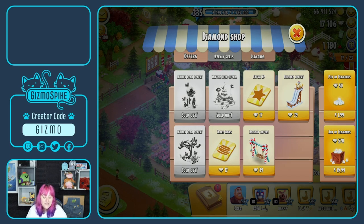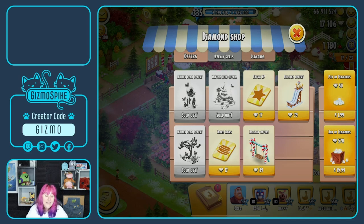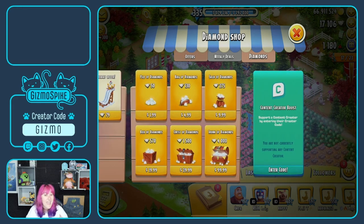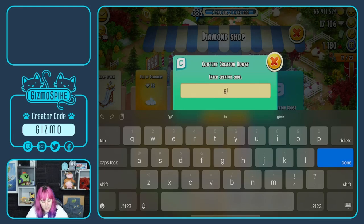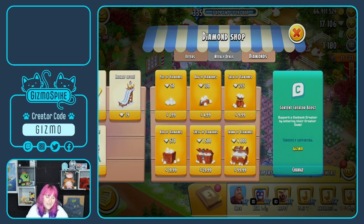I definitely think this is the best deal and the best way to get boosters within the game. And if you are going to buy some boosters and you don't have enough diamonds, I'd really appreciate if you head to the end of the shop and enter code G-I-Z-M-O before you buy your diamonds — I will get a small percentage of your purchase. You'll still get everything, but it really helps me as a content creator to keep making videos for you guys.